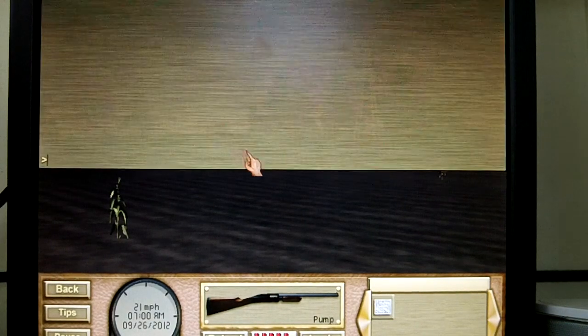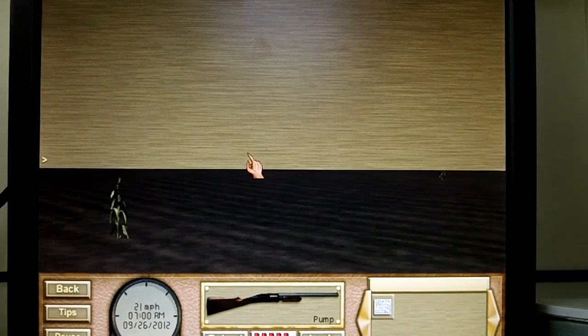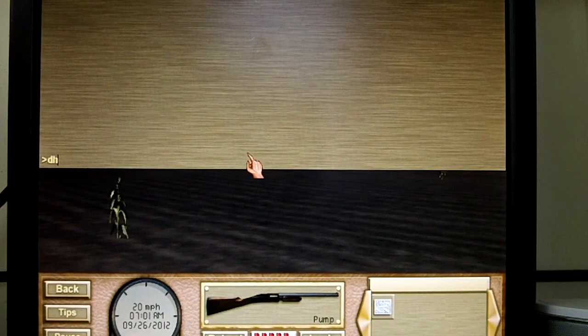So what you want to do is press F2 on your keyboard. And then you want to type in DH3 before every single word you make. So the first one I'll type in is DH3 no fear. And if it works correctly, he'll insult you with a rude comment.